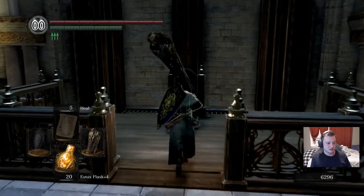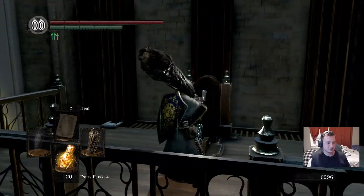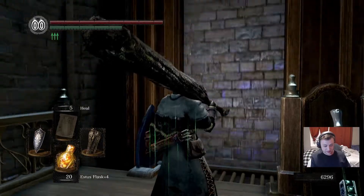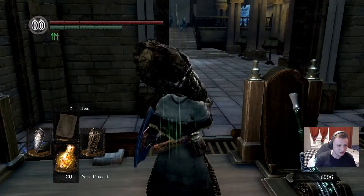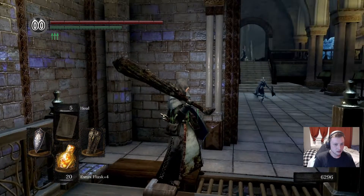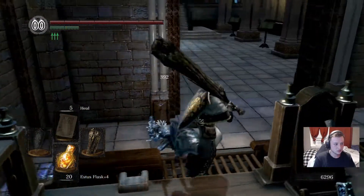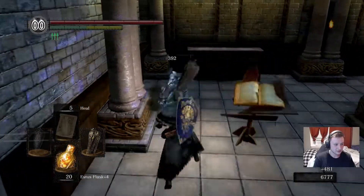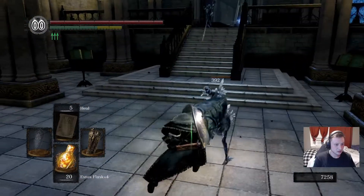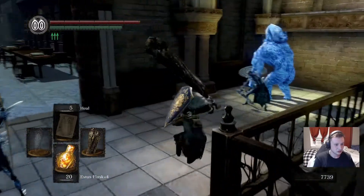In the before video, we took care of the four kings. We got the very large ember to Andre. We got the great club that we're wielding right now to plus 13. And with the sunlight spear thing, we get a damage rating of like 800 something. It was big - it was a sight to behold.